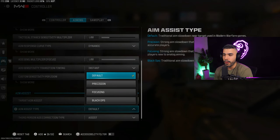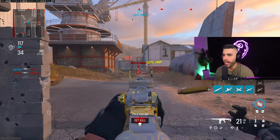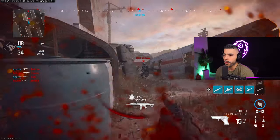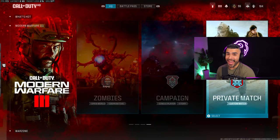For aim assist type, I personally like default. Black Ops has been nerfed in the past and still feels a little off to me, but you can try it — it may feel better for you. I recommend either default or black ops, but personally I'd stay on default. These settings together should really help your aim and give you that snap ability with dynamic, helping you be more precise.